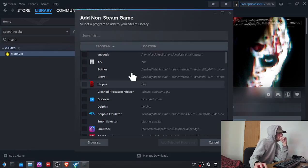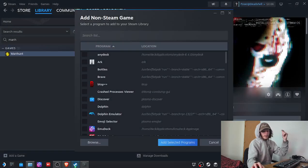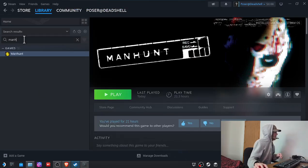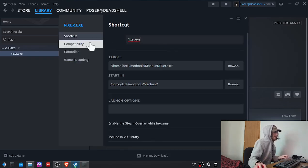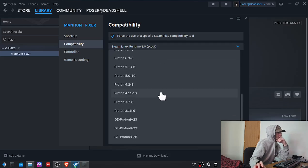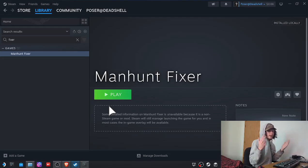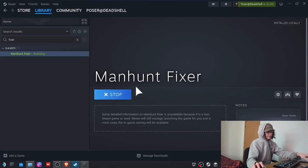For the next step, we're going to add a non-Steam game. I'm going to go to my ModTools folder, because that's where I have the fixer — I will link the fixer in the description, along with all the other stuff I use to actually get this to work. I'm going to rename this to ManhuntFixer, then force GE Proton — though you can probably use Proton 9 or Proton Experimental, because they have the D-input flag already.